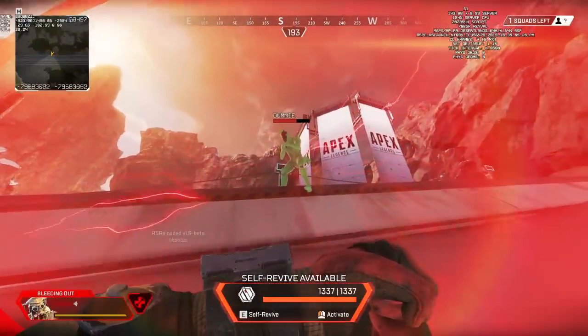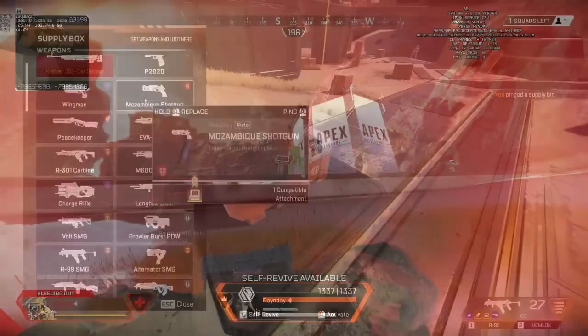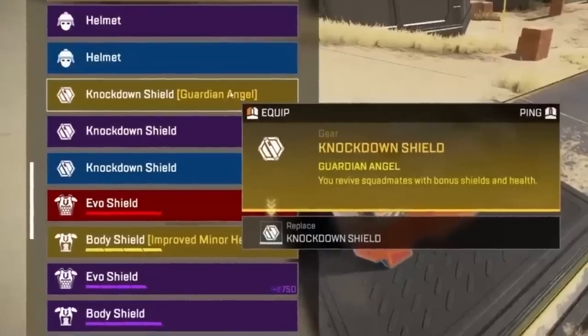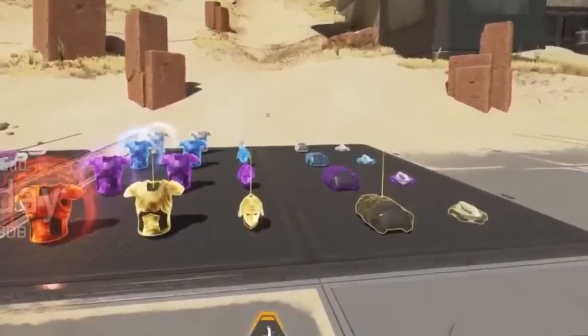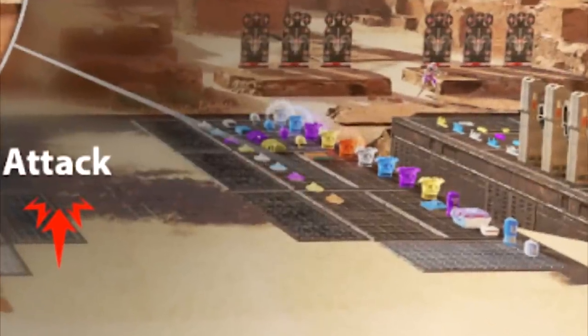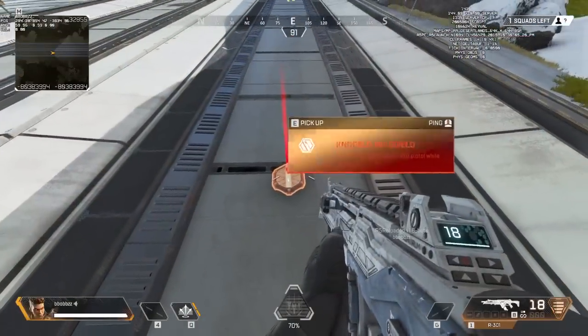Are we getting this in Season 17? 99.9% of me says no, because if you have a look at the Season 17 gameplay that Rain Day uploaded, you can see the knockdown shield here and there is no red knockdown shield around. So don't expect a red knockdown shield anytime soon, but know that the developers are playing with something and they've been testing a red knockdown shield.